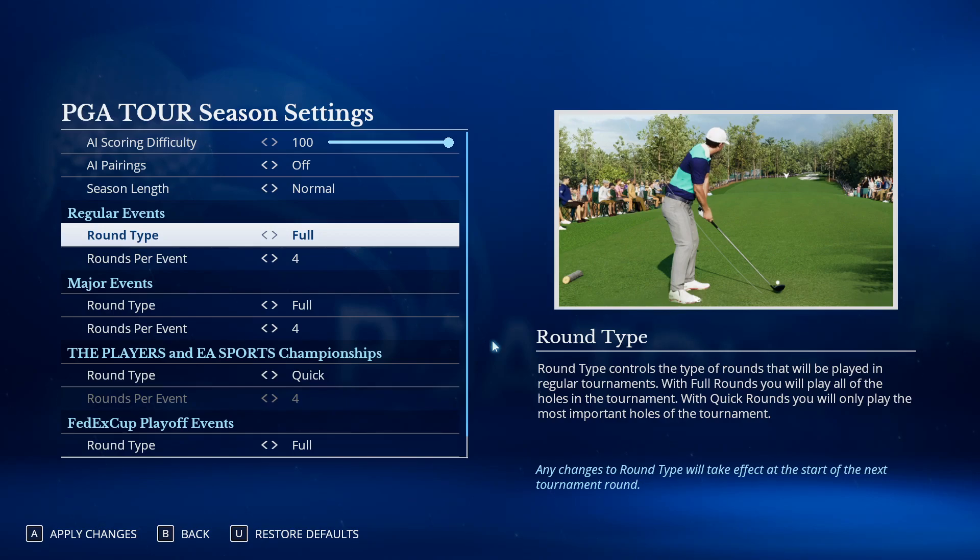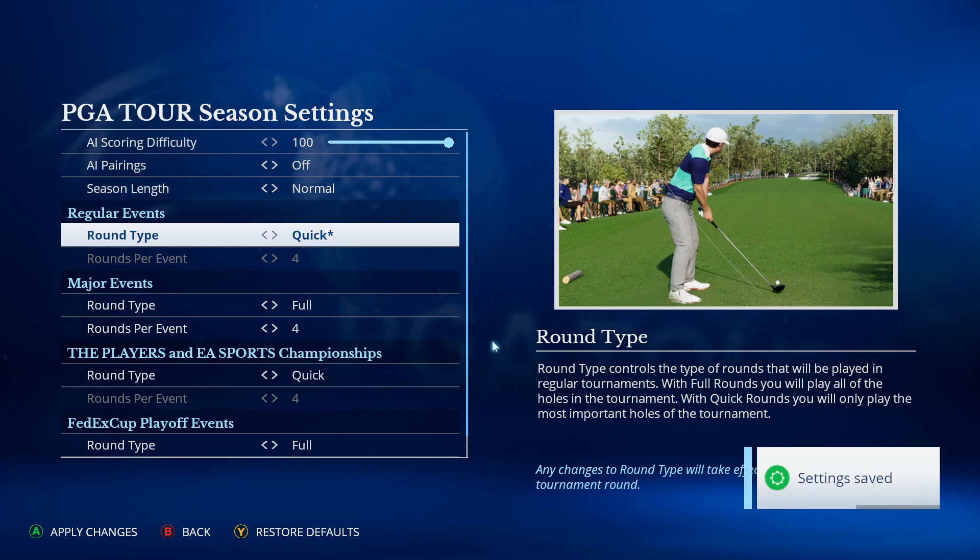Welcome back to more PGA Tour. We're going to give this a try — switching from round type 'Full' to round type 'Quick.' Quick means you only play the most important holes of the tournament. This is for a regular event; we definitely will not do this for the majors. Let's try that.